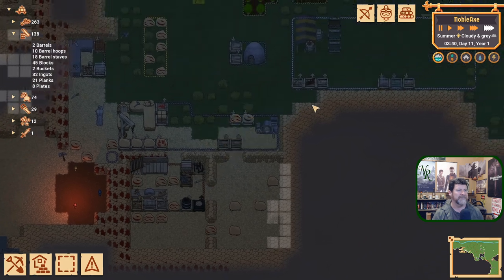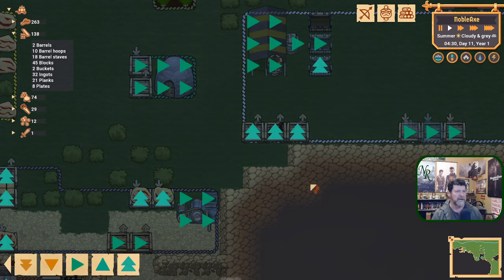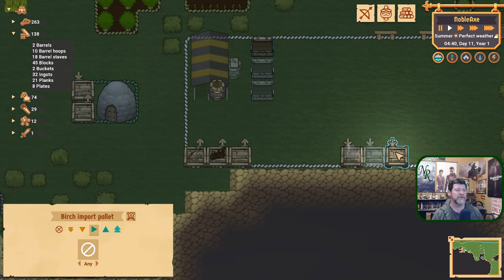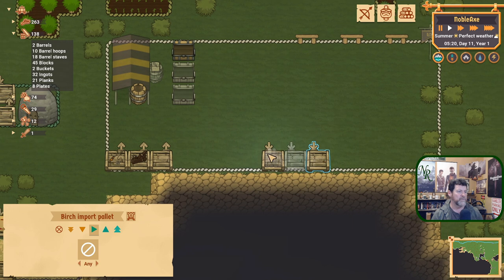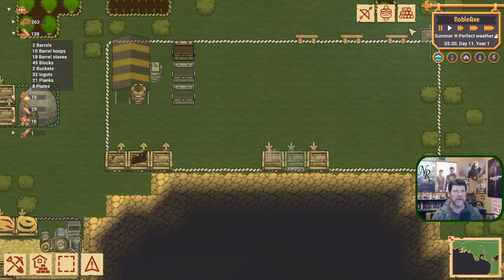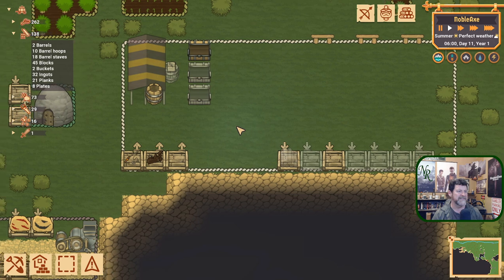With these other ones being built we're going to have something to trade — we already have two in here ready. Being a high priority they will restock as fast as they can. Whatever you have marked in your import pallet, after the traders have been here they will come back next time with what you were asking for. So let's set you as an import and tell them to bring all the different seeds so we can plant whatever we need next spring.